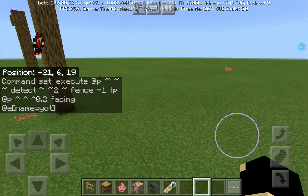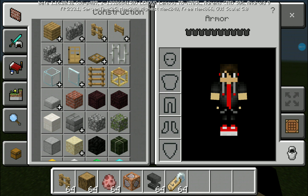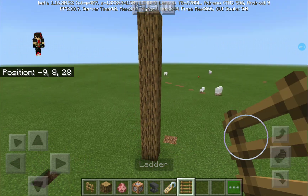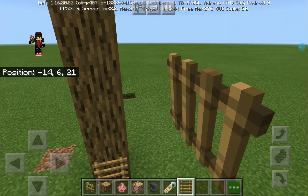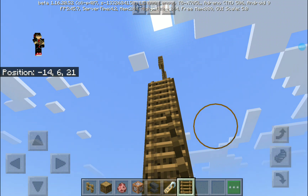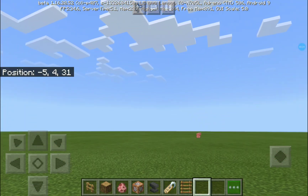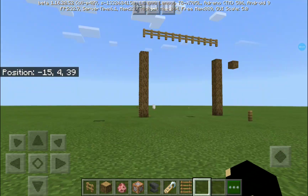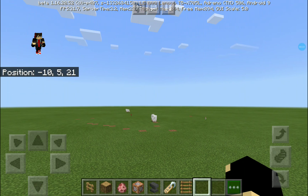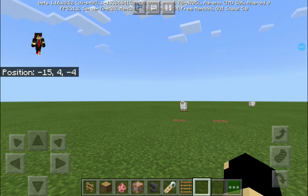Hey, what's up guys, welcome back to another Minecraft Pocket Edition video! Today I'm going to be showing you how you can make a zip line in MCPE 1.16.20.52. It's really easy, only one command block. Shoutout goes to phjr room and infinity_files_5710. This is my new skin, guys, and I'm going to be using this for all my videos.